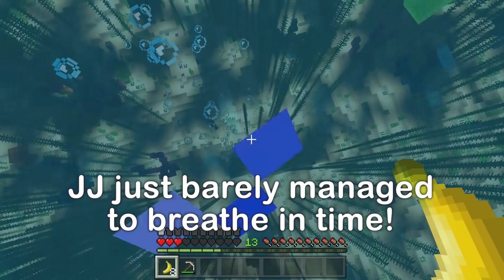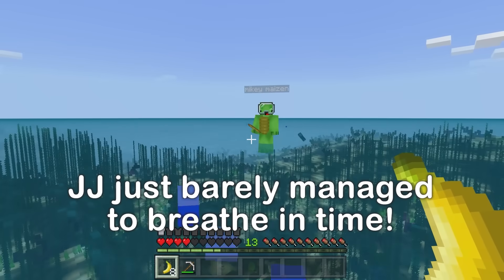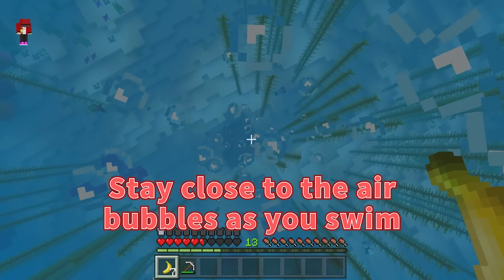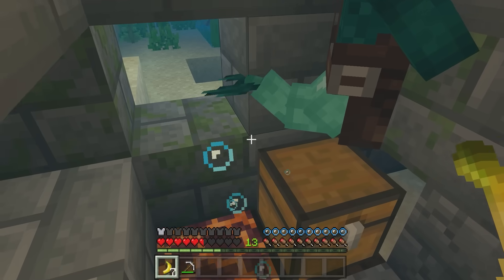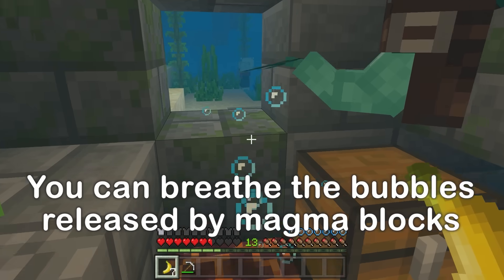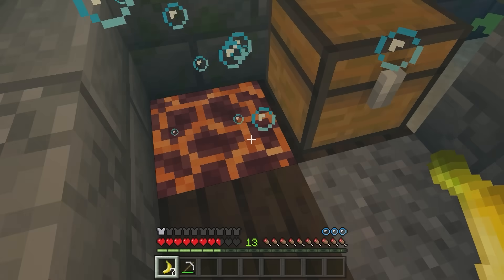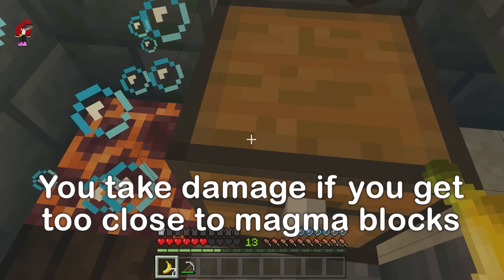Careful! Phew! There are mermaids down there, Mikey! Let's go find them again. Are they nice? Let's find out! Stay close to the air bubbles as you swim — they come from magma blocks. Don't touch it, but you can breathe the bubbles coming off them. It must be a mermaid! They're real? I guess so!